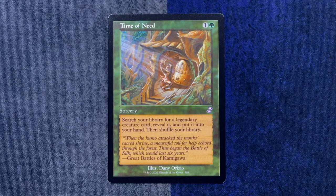What if time of need is your throwback? Search your library for a legendary creature card, reveal it and put it into your hand, then shuffle your library. The flavor text references Kamigawa, so I guess this is from Kamigawa because I've never seen it before in my life. I'm sure somebody who plays Commander is like, yes, that's a staple of the format.